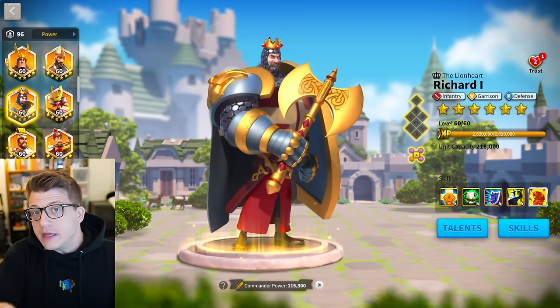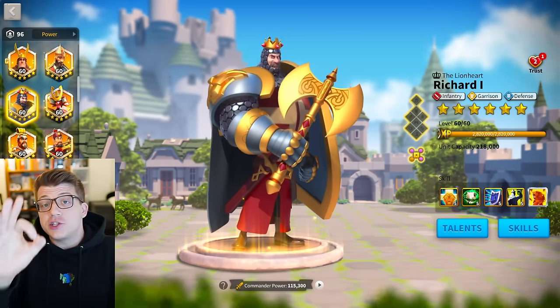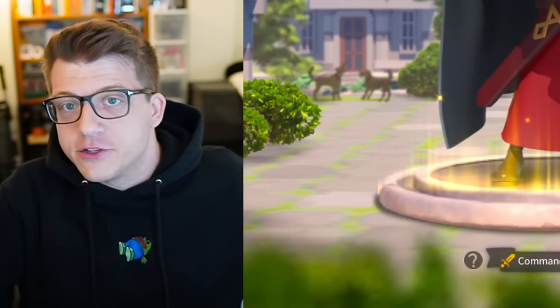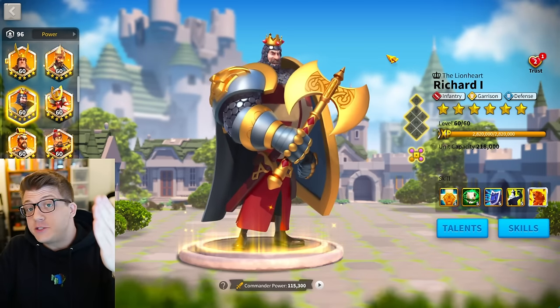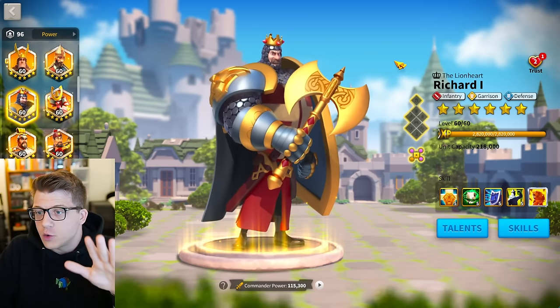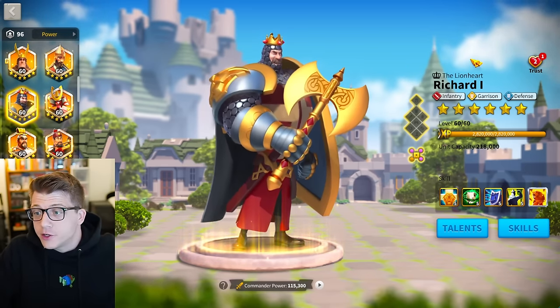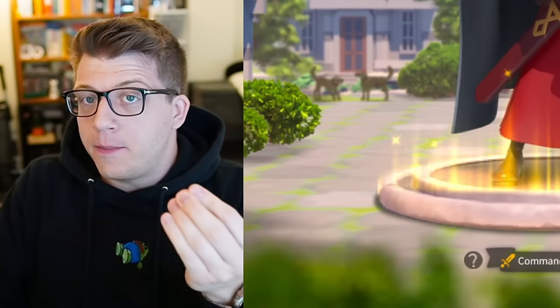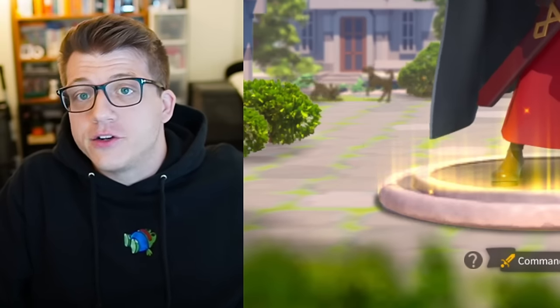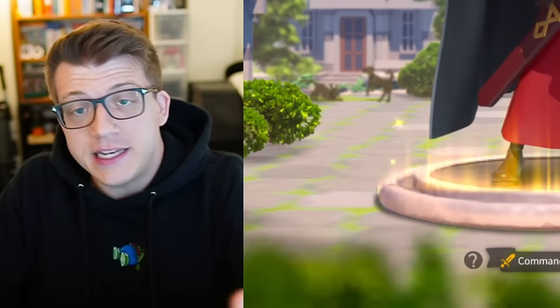Richard I is one of the first Wheel of Fortune commanders you're going to have access to in Rise of Kingdoms and has been in the game for about five years. At the beginning of the game, especially in KVK1, you can perform really well in the open field with Richard as an infantry commander. But how does he actually stack up in the late game in Season of Conquest, with his museum relics and with all the new commanders that come into the game once you reach end game?